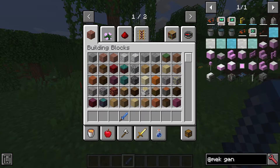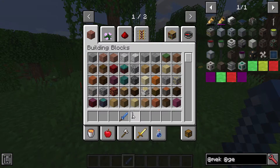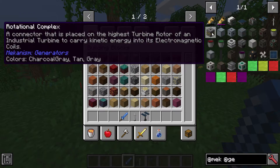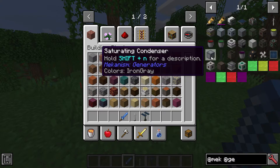Then we have the generators mod as well. Generators adds a few different things like the wind generator. These are all pretty advanced — these are like large multi-block structures. And then we have the turbine stuff as well, which is kind of later, and then fusion reactors as well.